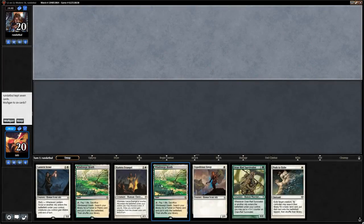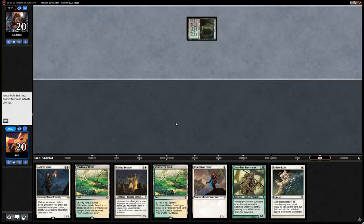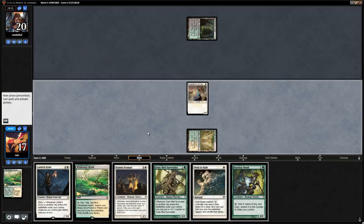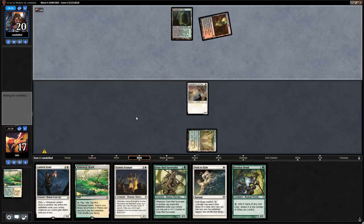New match — we're on the draw with an okay keep: turn-one Envoy, turn-two Survivalist, turn-three hopefully a land for a three-drop. Harabaz Druid is a nice two-drop for this expensive hand. Opponent leads with an Overgrown Tomb — could be a green midrange deck. Looks like Jund, which might be rough with lots of removal.